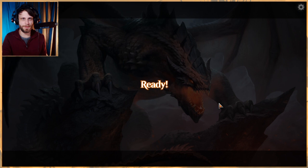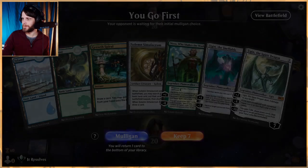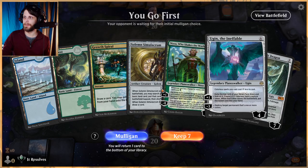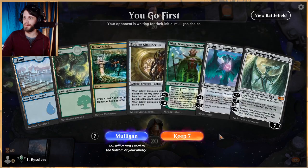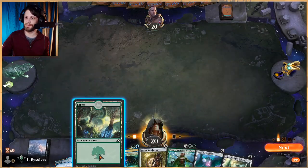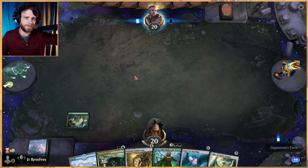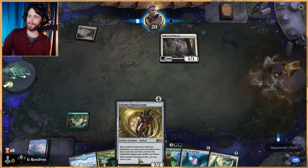Great to be playing back with Ugin the Spirit Dragon after all this time since it was first released. All right, so do we keep this? It's a bit of a sketchy keep but I'm gonna try it based on the fact that we just have so many lands in this deck. I feel like we at least have a shot here.